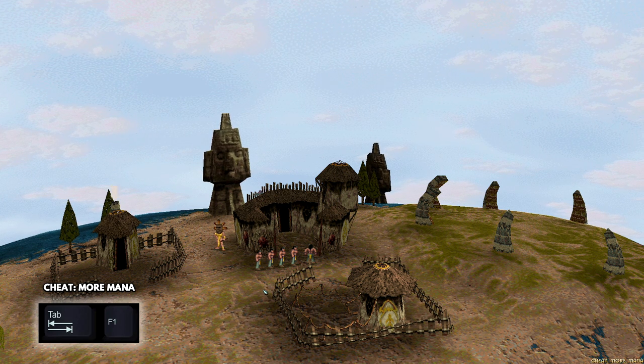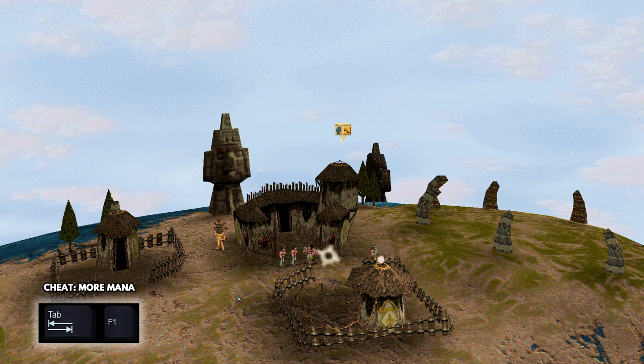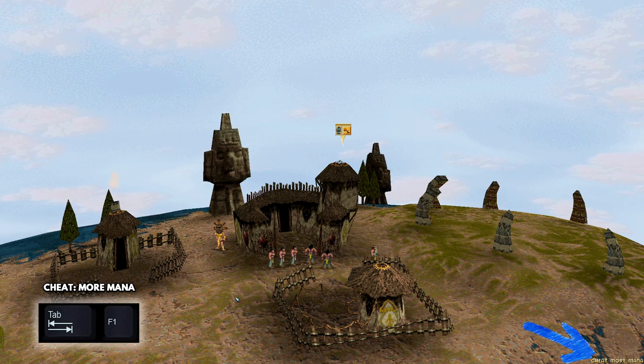F1 gives you a burst of mana. This is useful for quickly training troops, as you can keep pressing it whilst followers are entering training huts.